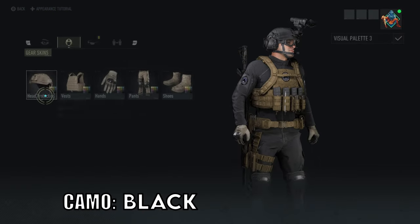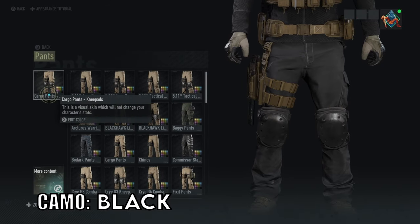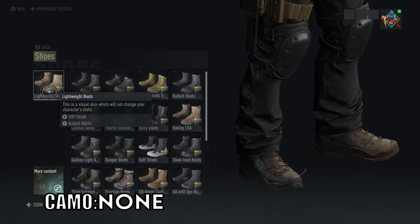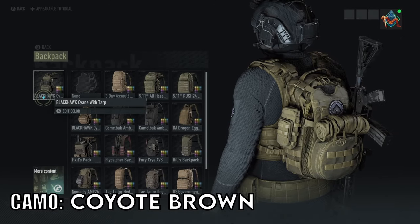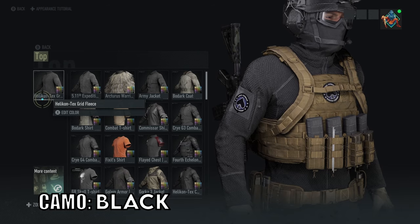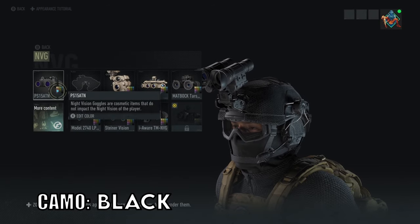Land Pro Delta X cover vest, Crye CPC, hands Oakley SI assault gloves, pants cargo pants, knee pads, shoes lightweight boots, glasses Revision Snowhawk ballistic goggles, backpack Blackhawk CYAN with tarp top, Helicon text grid fleece, face mask half moon balaclava. For the NVGs, running the PS15 ATNS.